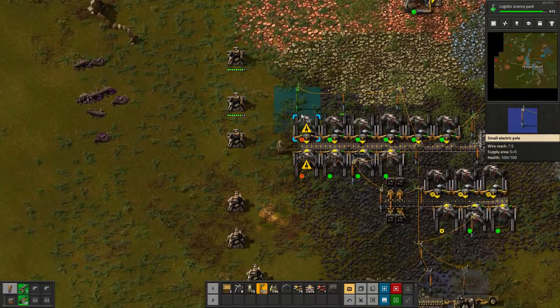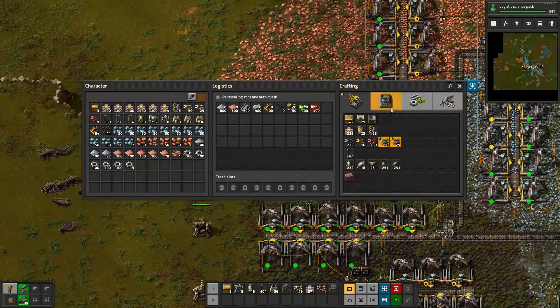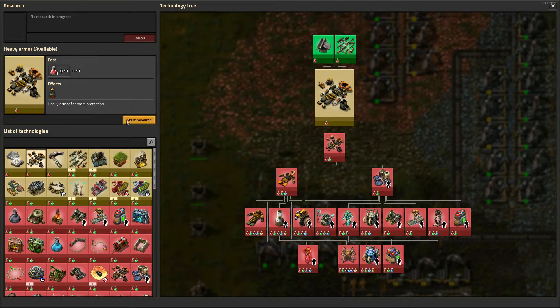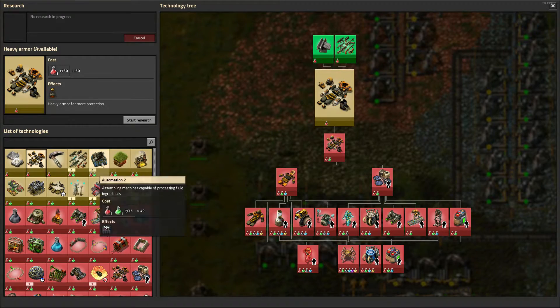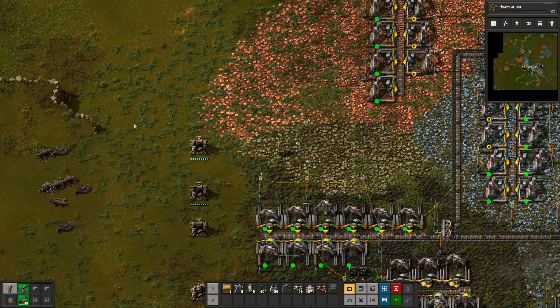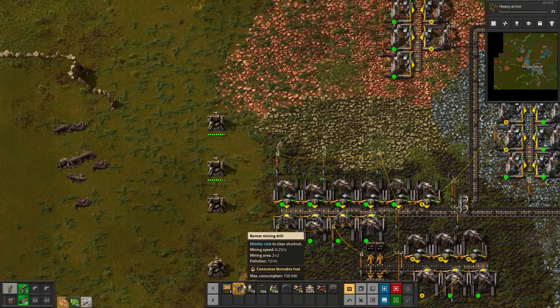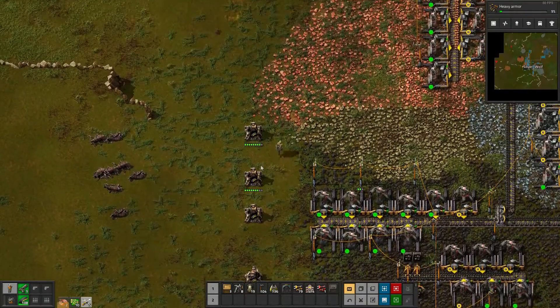Okay, some power down there for those two. We are getting some damage here on our turrets, so I might just make some repair kits in a moment. We'll need heavy armor next. So this is what we need to work towards — Electrical Energy Distribution 1. Once we can get that, that's when everything becomes so much easier. So we'll just build five repair kits and quickly do some repairs on these guys so the neighbours don't kill them. That would be bad.